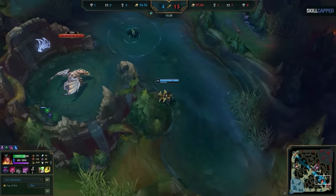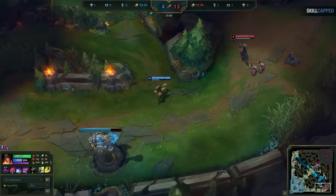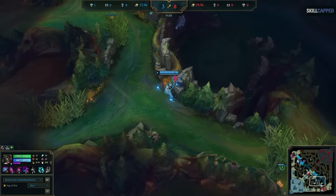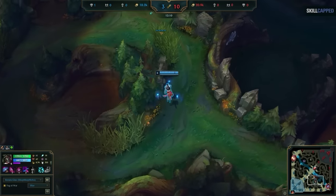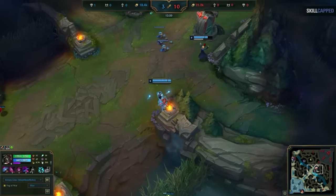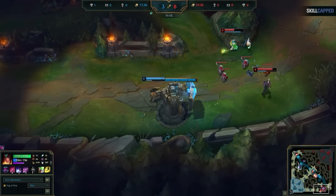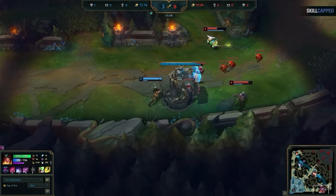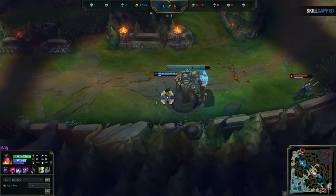Now, I already know some of you are thinking: this all sounds great when you have control of the lane, but something will go wrong in my games. Well, check this out. In this game, my support decided to do laps around our jungle, leaving me to 1v2 in bot lane. Here's the thing: your waveclear is so good that the enemy can't really get anything from pushing, as you can just instantly clear the wave. That's what's so insane about this strategy—you're very effective at both offense and defense.